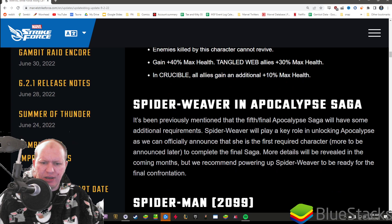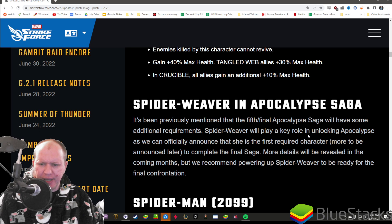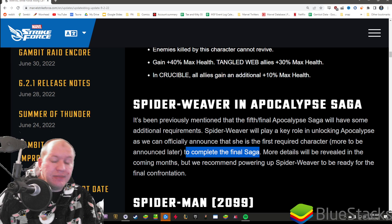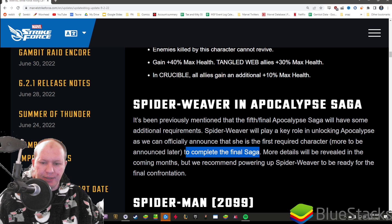She is required for Apocalypse. The fifth and final Apocalypse Saga will have some additional requirements. She will play a key role in unlocking Apocalypse - she's officially the first required character, with more to be announced later. That's now six Mystic characters you'll need at least Gear 16 on to be able to get Apocalypse. More details to be revealed in the coming months, but they recommend powering up Spiderweaver.